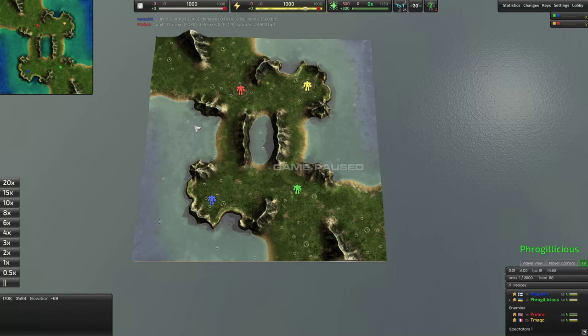Hey guys, Zateo here. Welcome to another Beyond All Reason replay analysis. Today we're going to be looking at this 2v2 from Frogalicious. This is played on Tangerine, which is generally a 1v1 or 2v2 map.